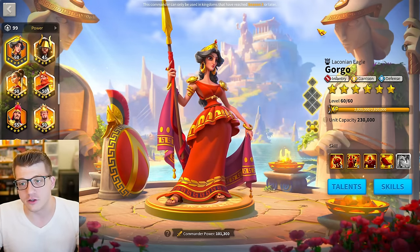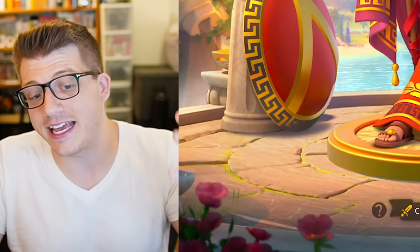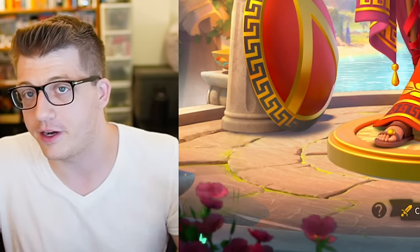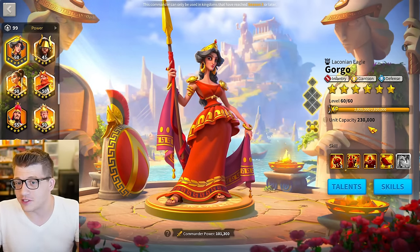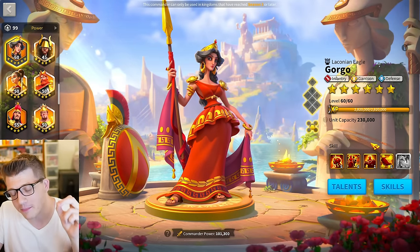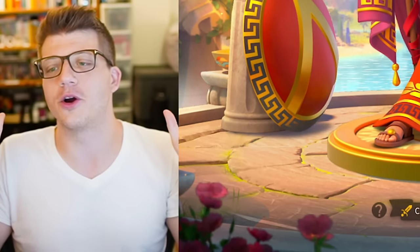I have a 5515 Gorgo and she performs extremely well in the open field. I invested in her exclusively for open field fighting. In the past I had used Tarik in the open field, and I found that Gorgo would just be a better pairing, especially for Liu Che. I used about 18 skill resets to get her to this skill configuration.